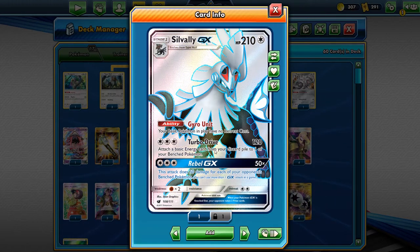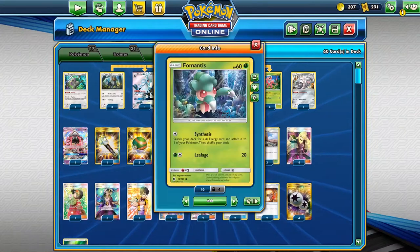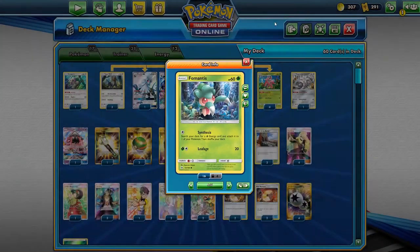Turbo Drive is three colorless for 120 damage and lets us attach a basic energy from the discard pile to one of our bench Pokémon. We also have Rebel GX, which does 50 damage for each of our opponent's bench Pokémon. Selesor and Pikarom typically play a full bench, so we can potentially just get a knockout without using any other damage modifiers.